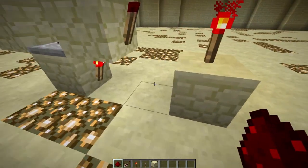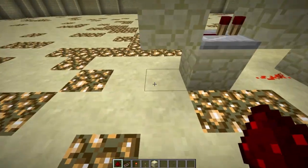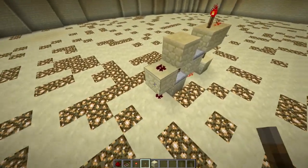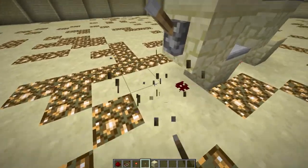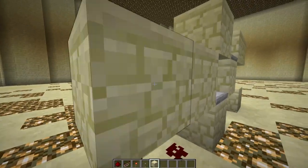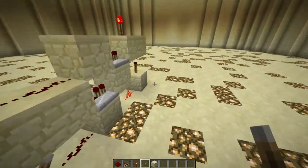Putting redstone here, here, here, and here — this is our input A here and this is our input B. We cannot power this one directly because this block would then power this block, so we've just got to bring this up one more and put a piece of redstone on there.